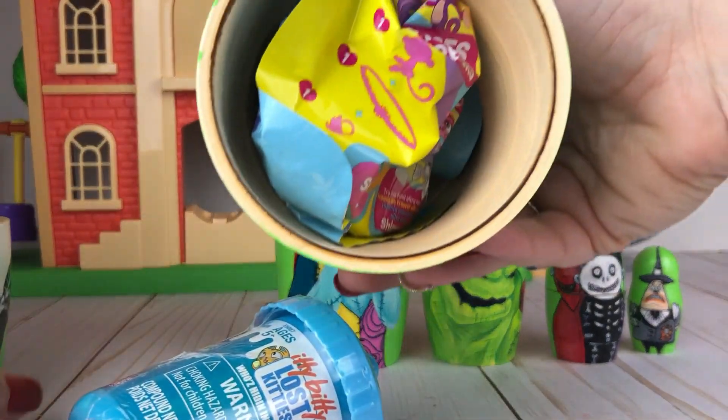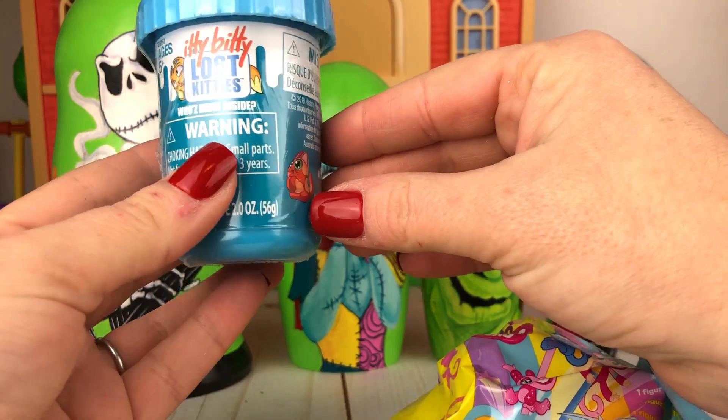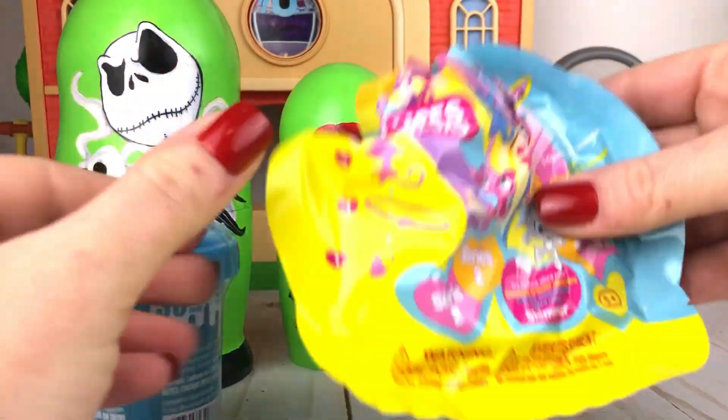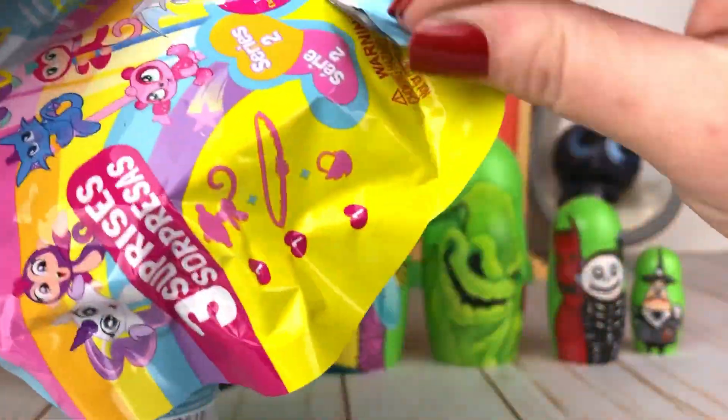Whoa, and look there's even something up here. This is a Lost Itty Bitty Kitty and it has 36 to collect. And then we also got a Fingerling — let's go ahead and open the Fingerling first.